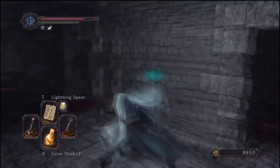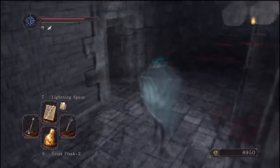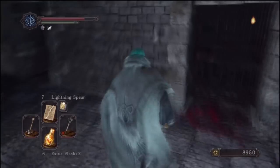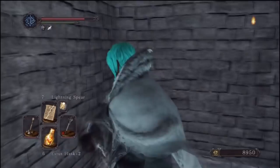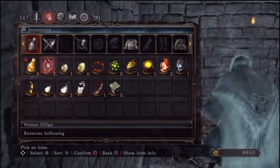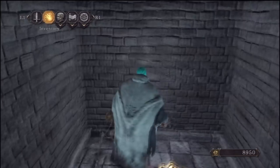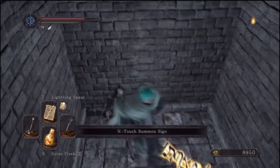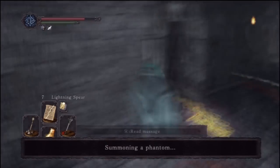We're just going to be here in the passageway to the boss battle now. As you can see, that's the other way we came in - we've got both directions open. There's a cage with an item in it, and also if you're in this area in human form, we're going to be able to summon an NPC to help us with the boss battle - it's going to be a pilgrim, whatever it's called.